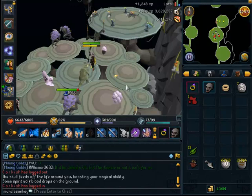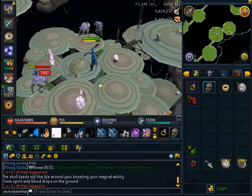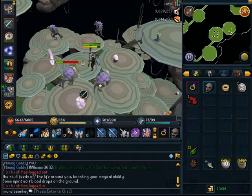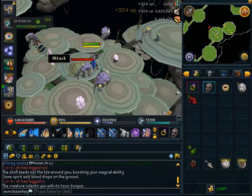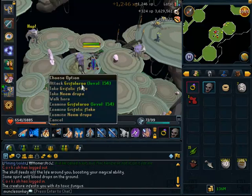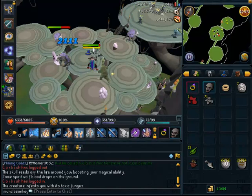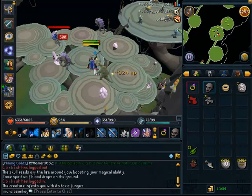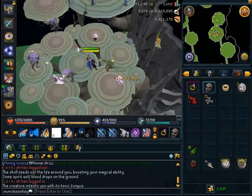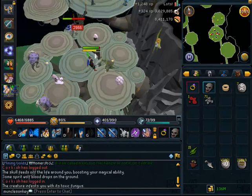They are about 95,000 Slayer XP per hour with my testing. Just keep in mind that is with a Chaotic Staff and 99 magic, so if you have slightly lower stats, you can expect slightly slower kills per hour. But it's going to be fairly decent XP even if you're using a Staff of Light and are not 99 magic. This task is very quick because they die so quickly and Kuradel does not assign a whole lot of them at once — she'll only assign about 100 or less usually. So you can expect this task to be over in about 15 minutes. I would recommend doing it just because the task doesn't take long and you can expect some fairly decent Slayer XP.